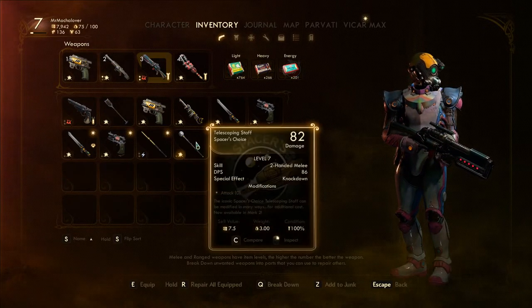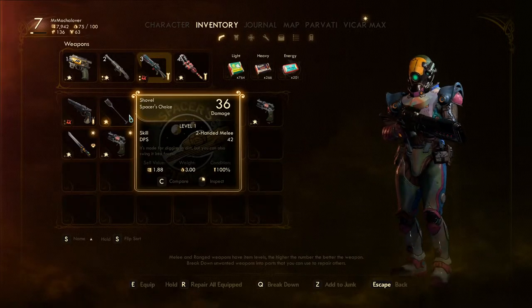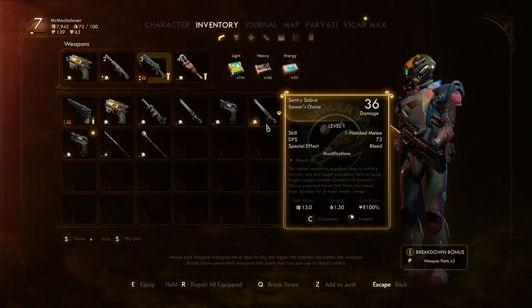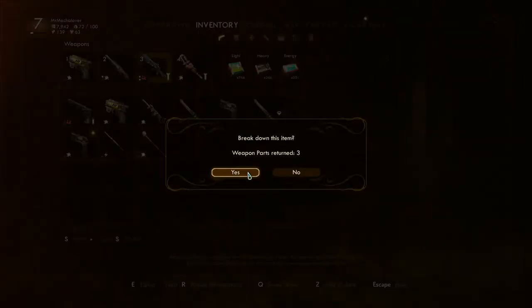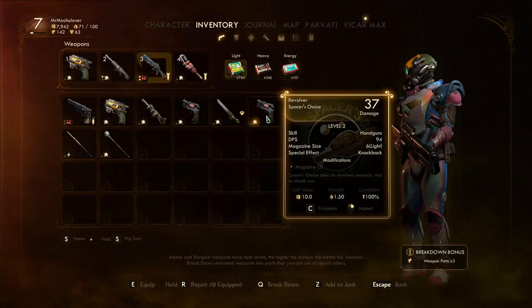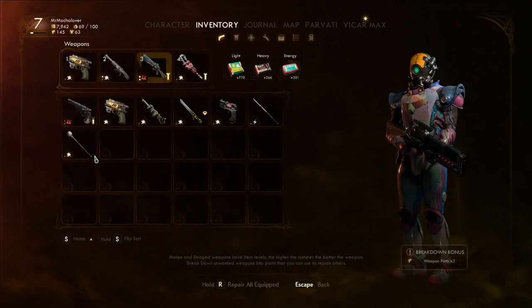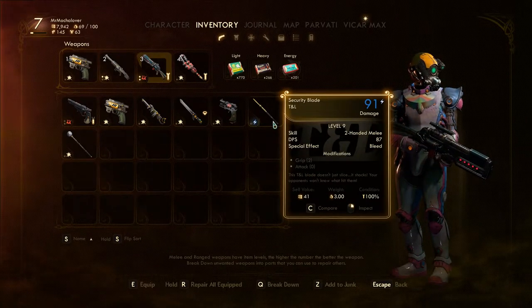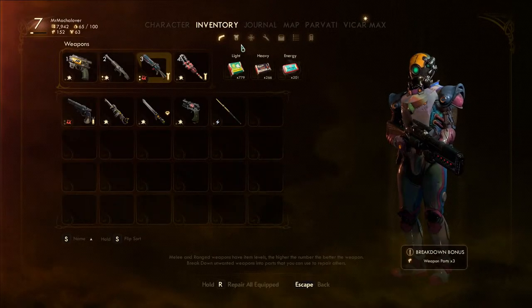We've got quite a few things here. We should probably get rid of a few things. I don't think we need a shovel — I could be wrong. Let's just break it down. If I break this down, I only get three weapons parts. So let's get rid of this. We have a level 2 revolver. There are ducks outside that are quacking at me, I guess. Level 7, level 9, level 9 two-handed. Get rid of that. We can get rid of this one too. Concerning armor: level 9, level 4, level 17, and of course level 12.